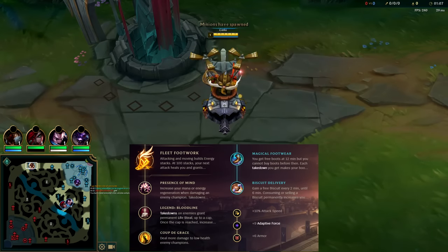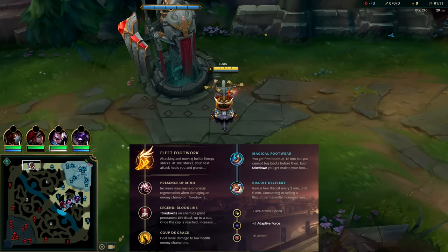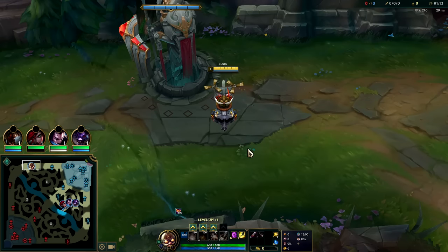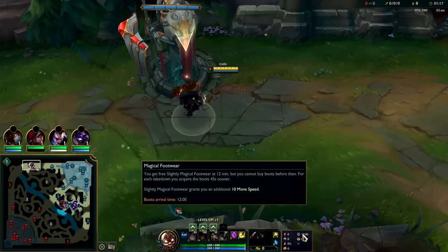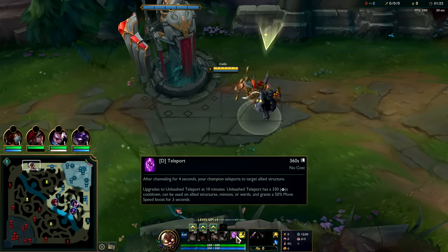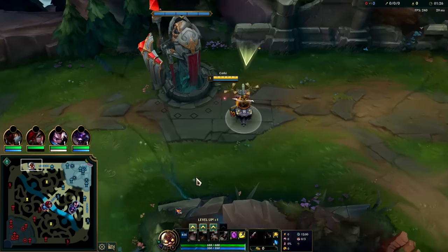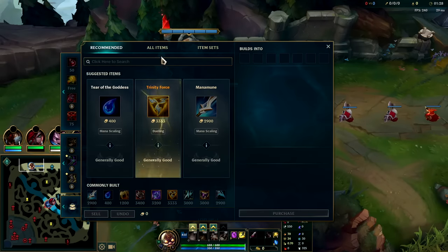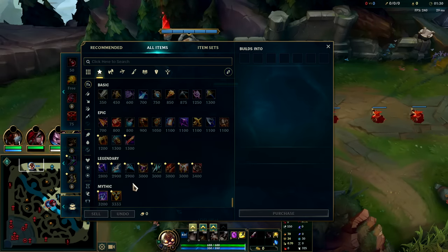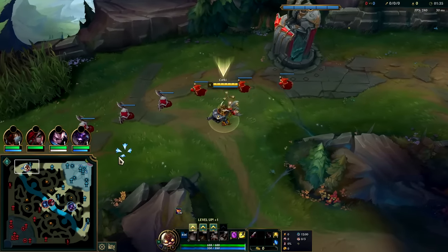I'm going to be showing you how to carry on Corki with a 7% win rate build. You do have to be patient though because hitting the scaling takes some time — it's a three item massive power spike. We have Fleet, Presence of Mind, Bloodline, Coup de Grace with free boots biscuits and attack speed. Flash with Teleport for consistency. D-blade potion start — it's hard not to go D-blade. We're going to rush Draktharr first item into Trinity into Ravenous.